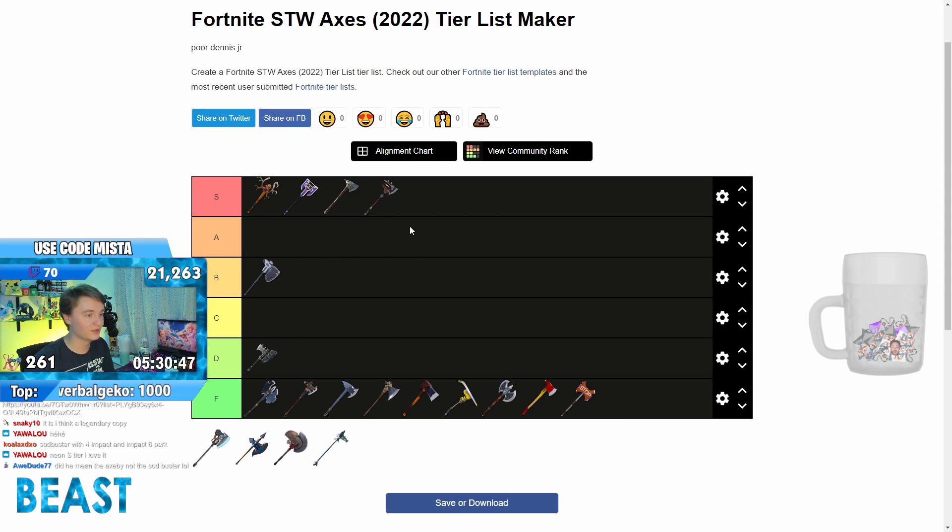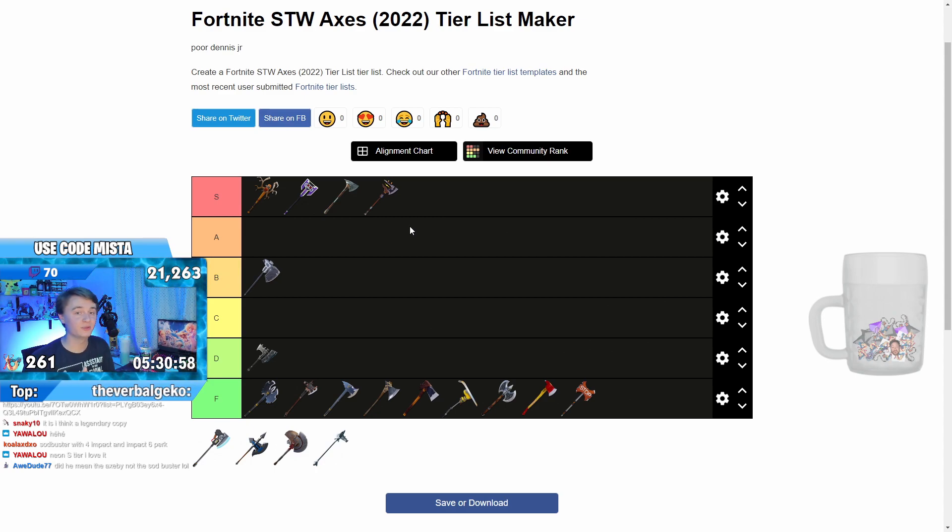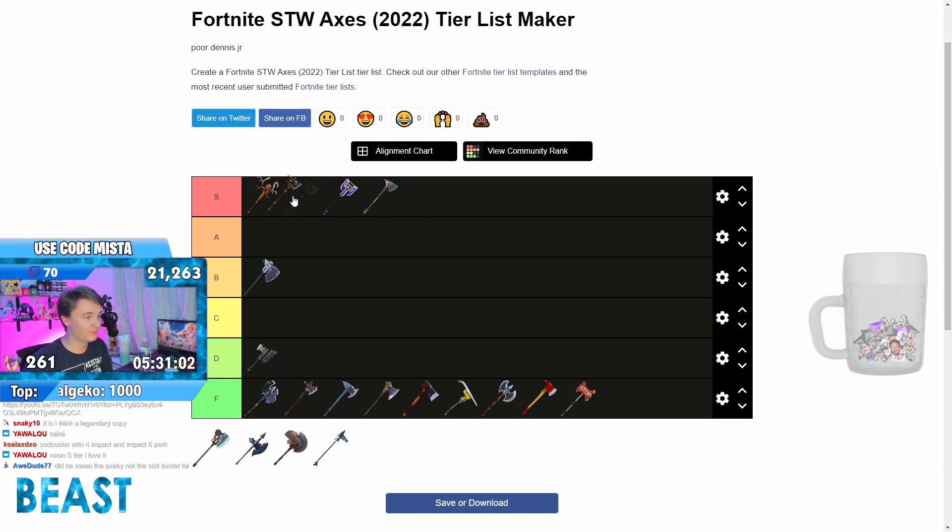Vacuum Tube Axe — literally S-tier, I'm not even kidding. This is the least popular best perks video on my entire channel — I've done over 200 of those. It has chain lightning as the six perk, and chain lightning in a water zone is extremely strong. This is an S-tier melee, not just an S-tier axe. It is actually very, very good and very underappreciated — probably the most underappreciated weapon, or maybe that's the Klax.